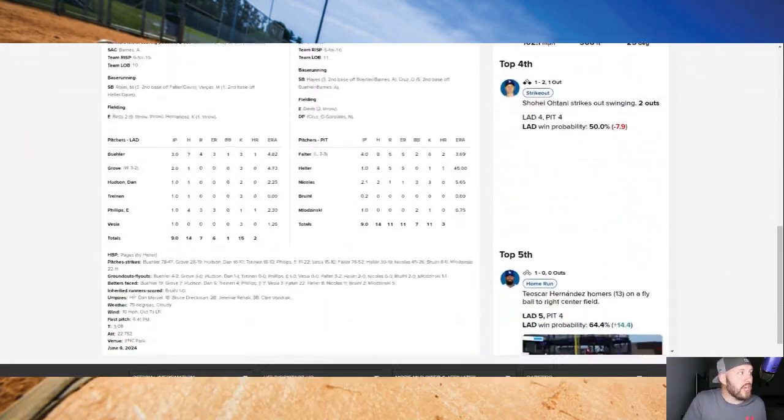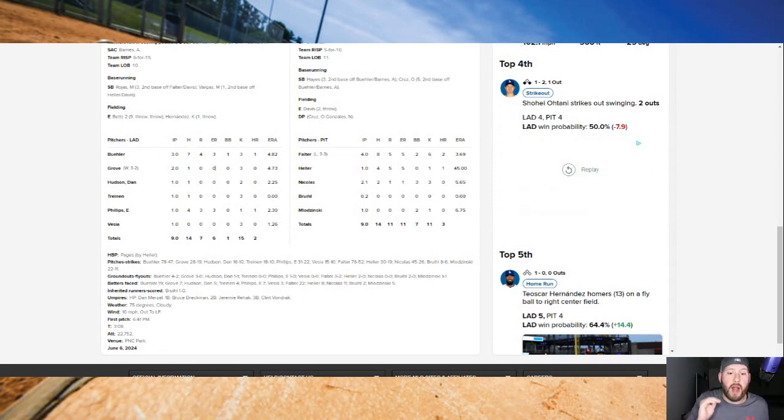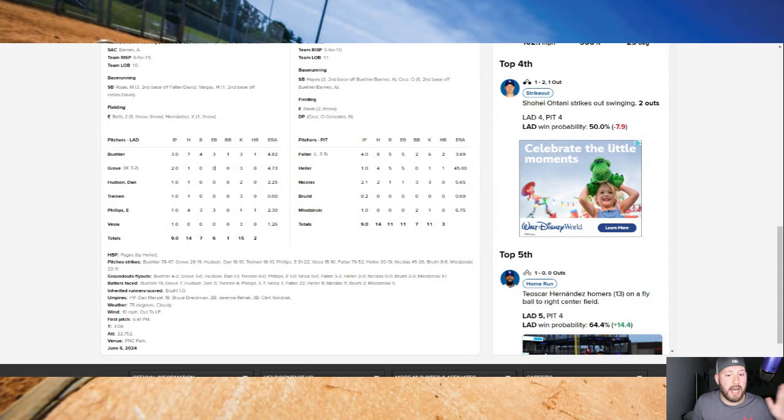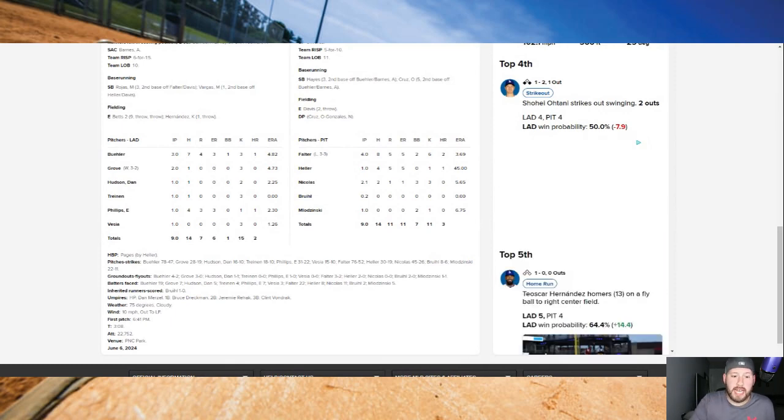Let's scroll to the bottom here — pitcher outs. You can see Bueller right here. He had three innings pitched. There are three outs in every inning of baseball, so for every full inning completed you add three to his outs total. He went a full three innings, so he would have had nine pitcher outs. On the other side, Bailey Falter had four innings pitched — he got pulled early, probably had an over/under of around 15.5. Four full innings is just 12 outs.